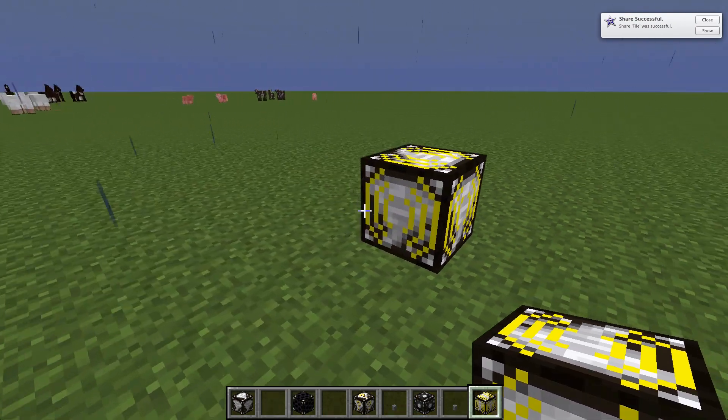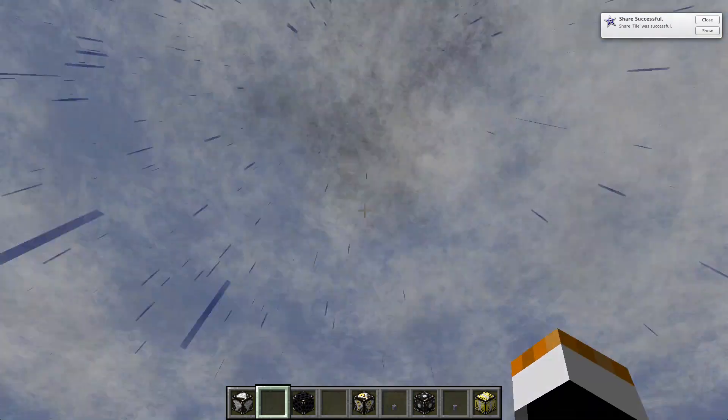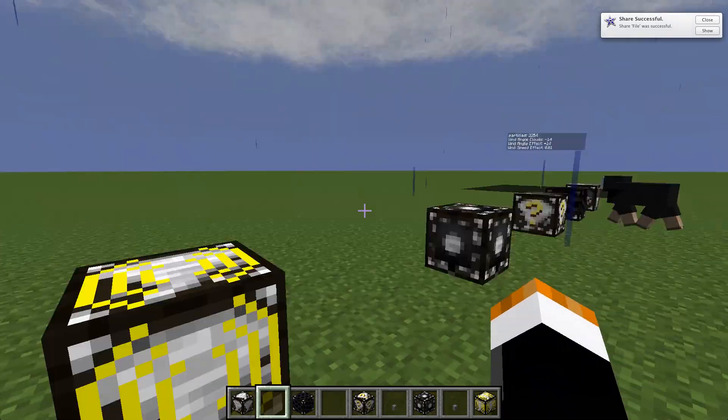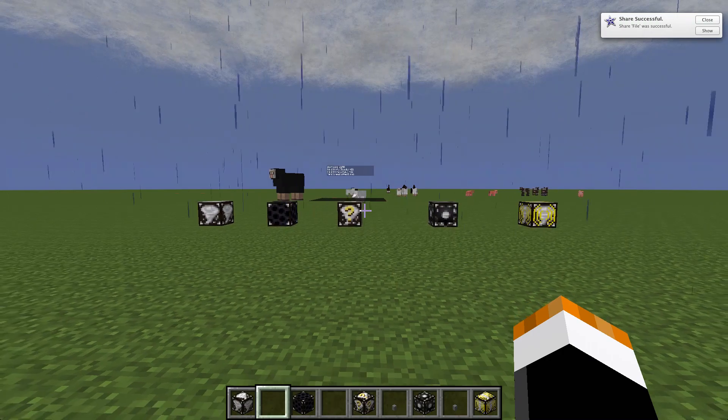And this is a weather deflator — still not sure what this does, maybe if you click it it stops the weather. But those are the five blocks that this mod comes with.